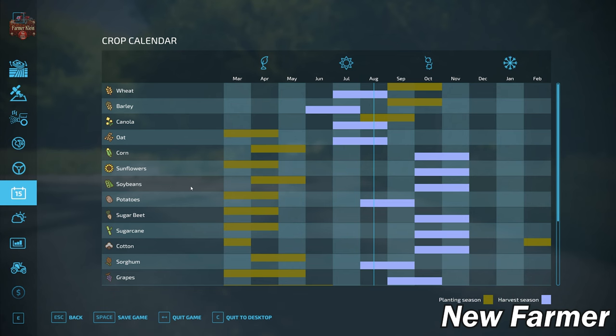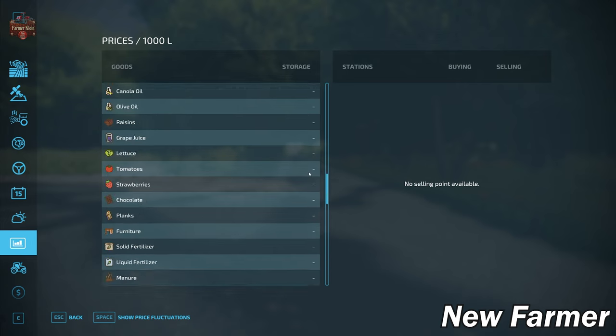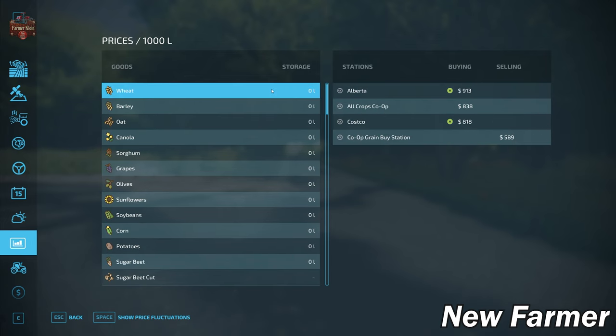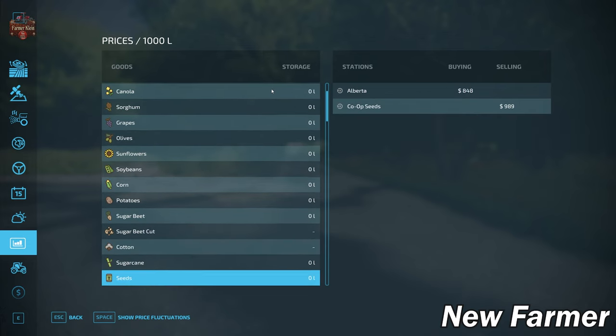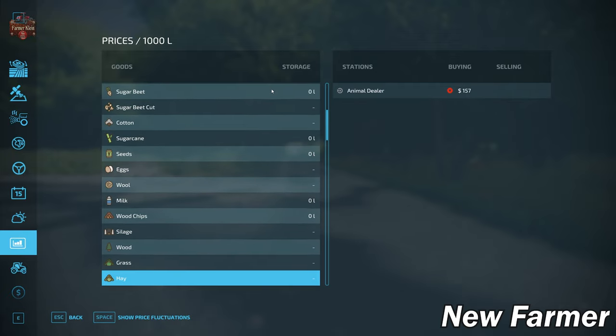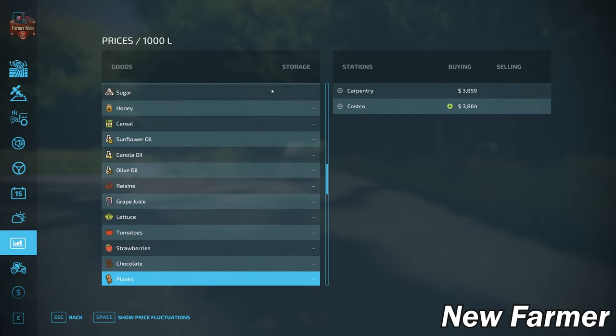The map uses the generic crop counter available in Farm Sim 22, but does have custom growth schedules for alfalfa and clover. Looking at the prices screen, we have all base game crops available to sell, plus eggs, wool, milk, silage, hay, straw, and grass. All standard base game production items can be sold. We can also buy bulk lime and there's a stone crusher, so stones can be dealt with. Alfalfa windrow, alfalfa hay windrow, clover, and clover hay windrow are also available for sale.